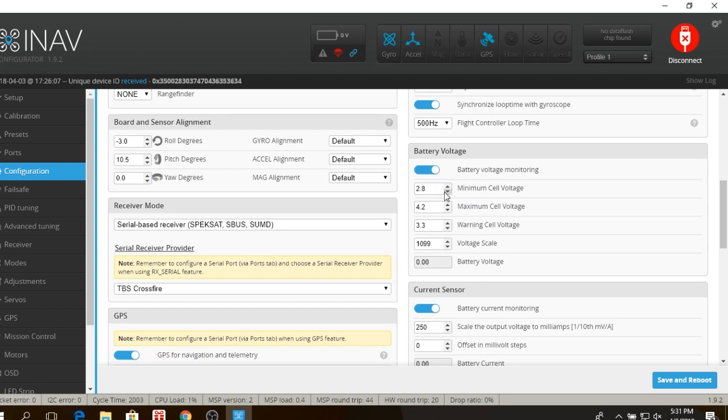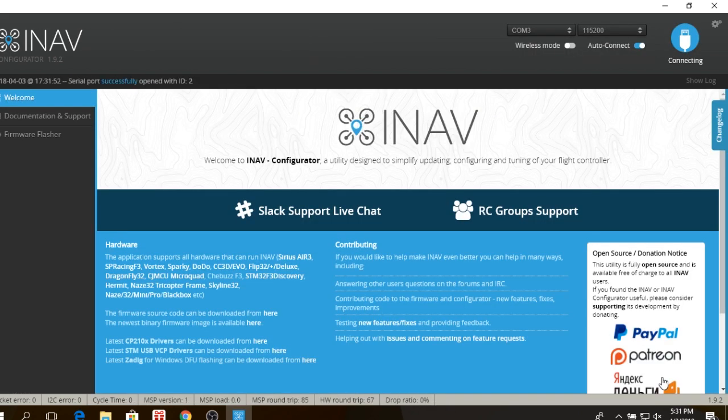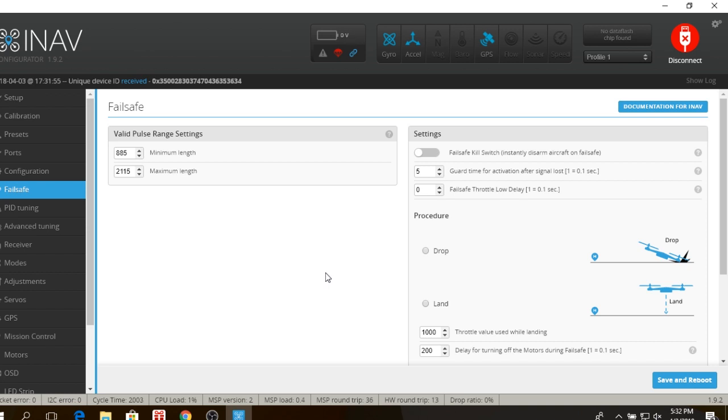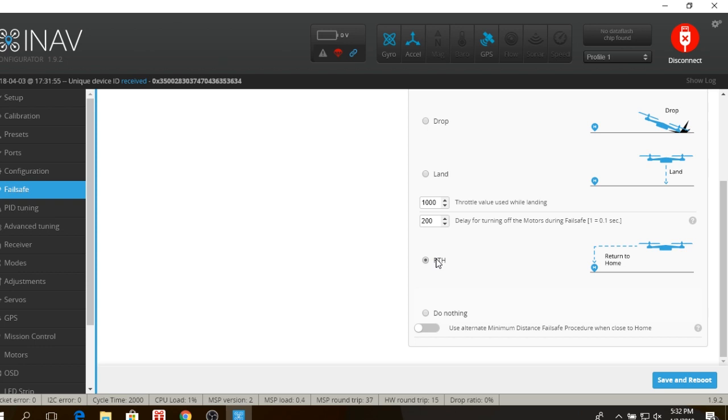I haven't changed anything with Dshot here. Battery voltage monitoring is going to be the same — I have my minimum cell voltage set, but I'm actually going to turn that down a little bit because this is running a lithium-ion pack, so it'll start at 3S and run to 2S. Every time you're done with something, click Save and Reboot. I've noticed the configurator can be a little buggy, so always keep an eye up top to make sure things are actually saving and rebooting before you move on — sometimes you'll have to plug, unplug, or reset. Failsafe: I have it set up with standard Return to Home without landing.